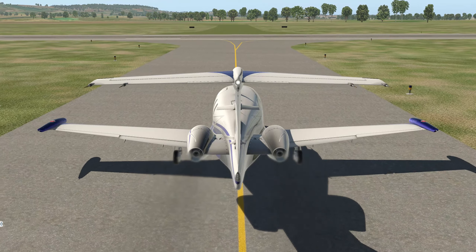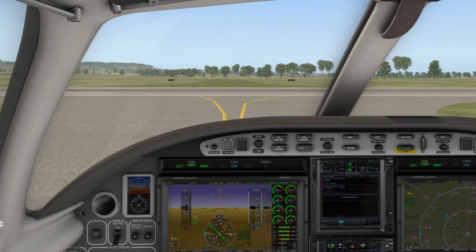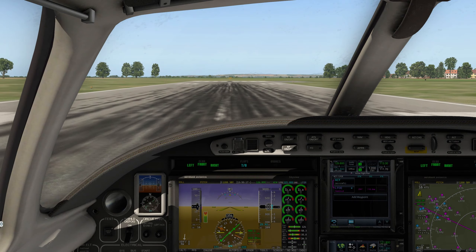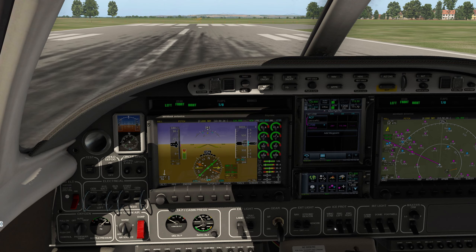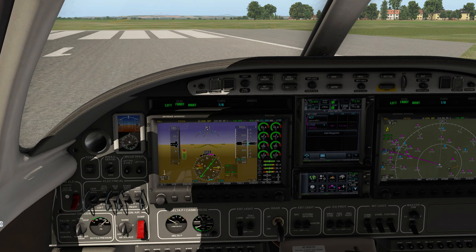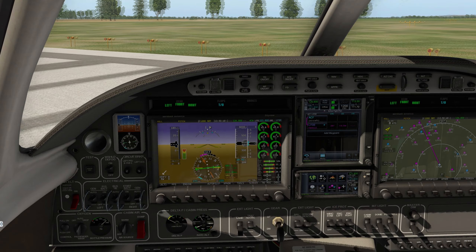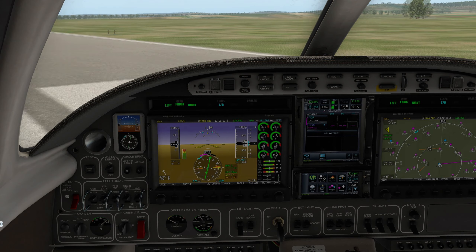We'll just taxi off to the right since that's the shortest route to the runway. Almost at the end of the runway — trim is already set, flaps are set to takeoff. Anti-ice on because it's super cold. Taxi lights are already on. Let's whip around and get autopilot set up — since we don't have a copilot, we have to do it ourselves. Having steady frame rates above 10 — what a difference it makes!